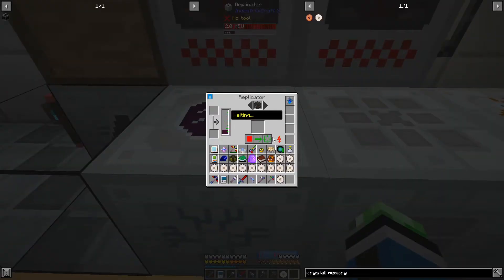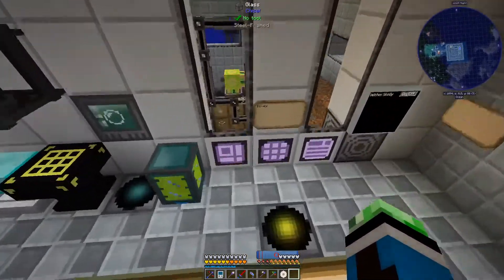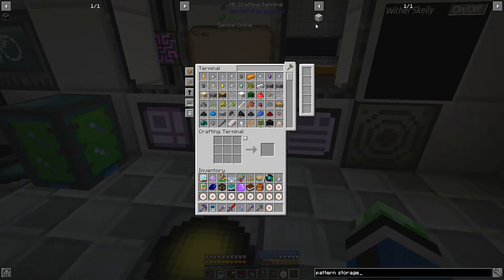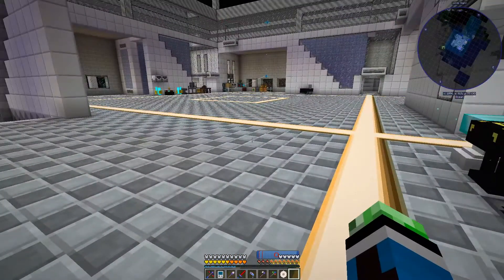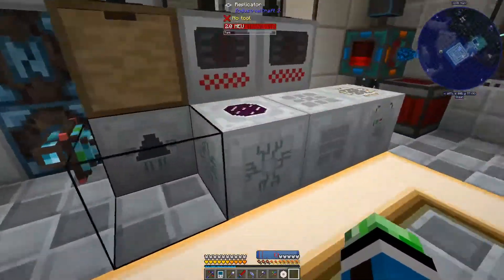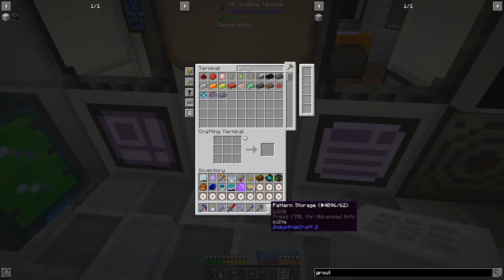We have all the crystal memories that I need for all these things. I think I may need separate pattern storages for all of these - I just realized that. I'm going to need patterns - let's say pattern storage. I'm going to need two blank crystal memories per pattern storage - okay, I'm going to need a lot of stuff.